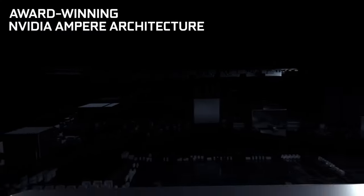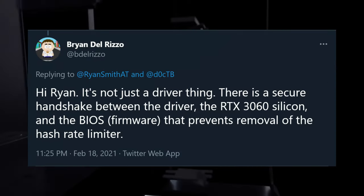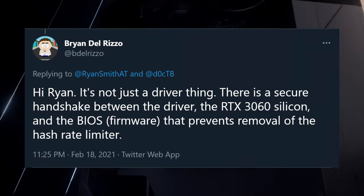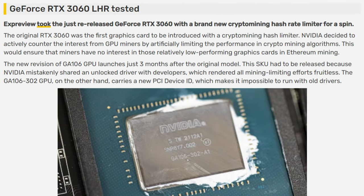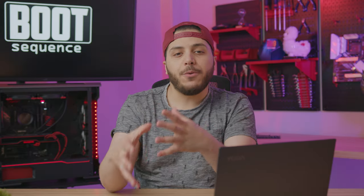Last time with the RTX 3060, NVIDIA said their limiter was software-based and had a secure handshake with the VBIOS to prevent mining — that second part was pretty much a lie. But now with this new LHR, it seems like it's more secure: a mix of drivers, firmware, and even physical hardware changes to the GPU die with a new, different PCI device ID. Apparently NVIDIA is also engraving the chip — the die — differently. So all of this should make things much harder for would-be hackers.